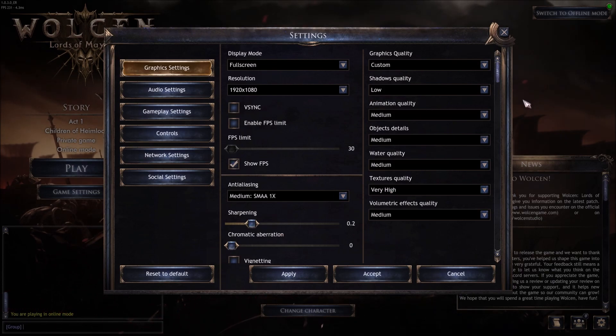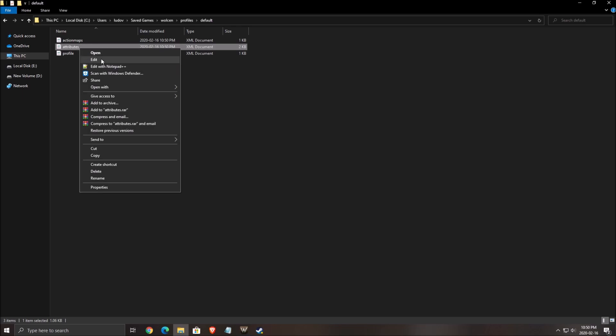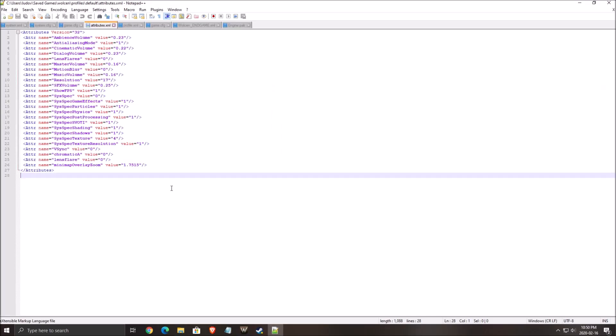I'll show you other parameters that aren't visible in the game's settings menu — they change depending on what you select in the graphic quality options. To find the config file, go to your C drive, Users, the name of your computer, Saved Game, Wolston, Profile, Default. You'll need to open the 'attributes' file — I'm using Notepad++, but you can open it with regular Notepad. When you open it, the options you need to check are: Particle — make sure it's at 1; Physic — make sure it's at 1; Texture Resolution — make sure it's at 1; and Shading — make sure spec shading is at 1.